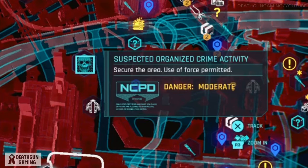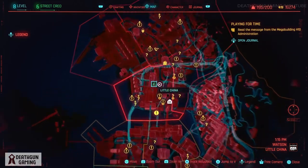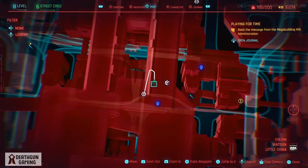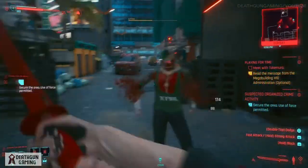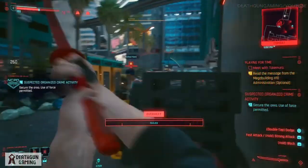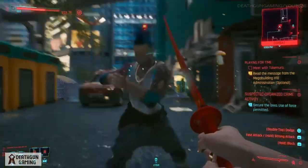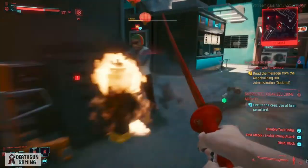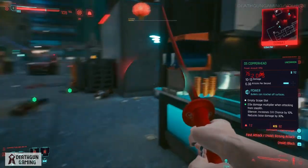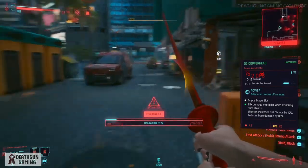You want to look for crime activity — this is how you're going to get these really cool items. You want to make sure you're in Watson, to be more specific in Little China. I went to this specific area right here. You might be able to get them from other areas, but I wanted to show y'all where I got mine, and I did test this out with my buddy and he was also able to get these. What you want to do is come into this gang activity or gang hideout — this area filled with criminal activity — and take out all these gang members. You want to make sure you clear everybody out.